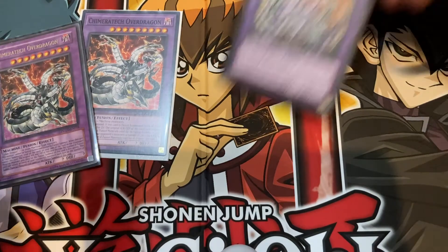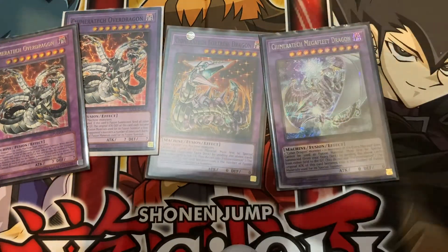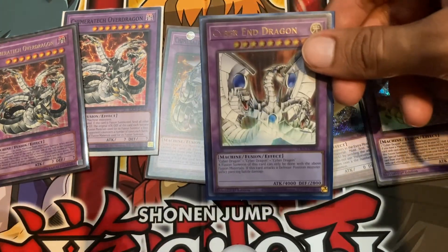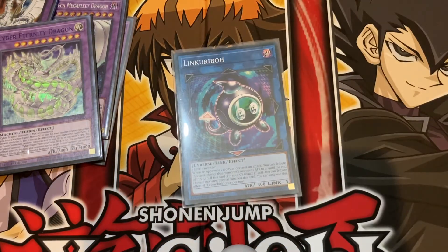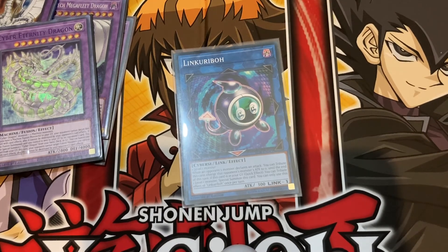I also play two copies of Chimeratech Overdragon, and one copy each of Chimeratech Fortress Dragon, Chimeratech Megafleet Dragon, Cyber Eternity Dragon, and Cyber End Dragon. Since I don't have Predaplant Verte Anaconda, I'm running a link monster just to avoid certain interruptions and get things out of the way sometimes. And that's Cyber Dragon Nachster in the link slot. Anyway, guys, this is Plattermer Cards signing off — if you like what you see, don't hesitate to like, comment, and subscribe!